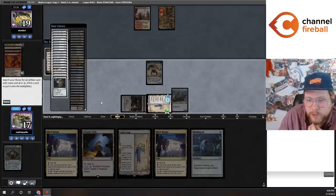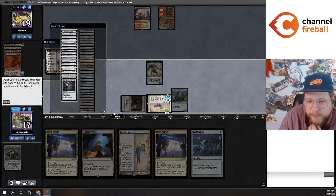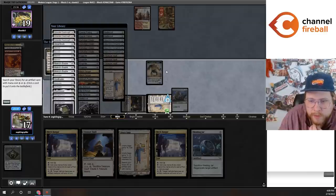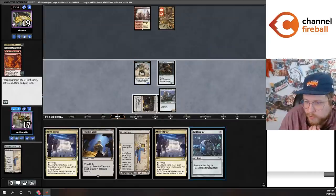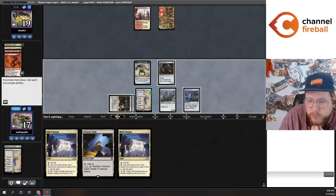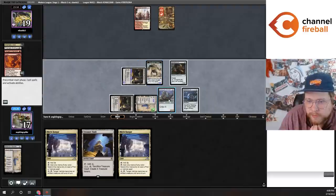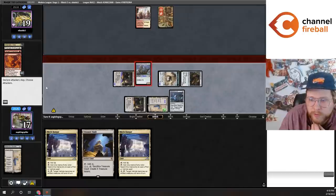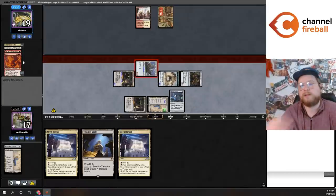We've got a 2/2 Construct, then a 3/3, 4/4, 5/5 with additional Saga tokens. Let me actually get Gingerbrute so I can crew the Dreadnought this turn — really important to give this Construct haste and get seven damage in. I know they have Solitude, but if they Solitude my Dreadnought, I am thrilled actually. Third land — so they might Blood Moon me. Blood Moon would actually be pretty good here.